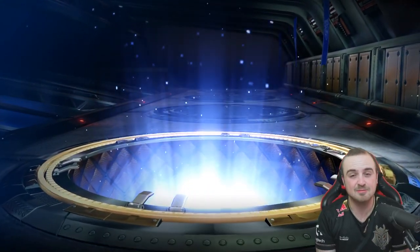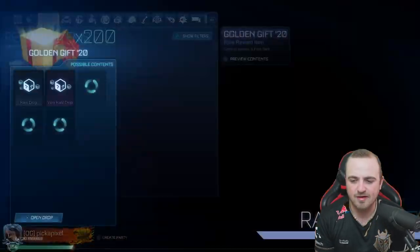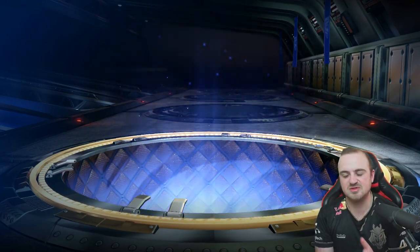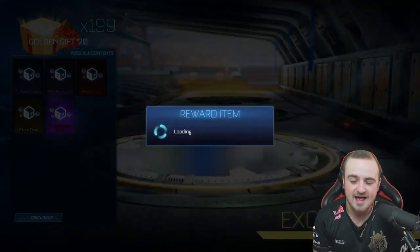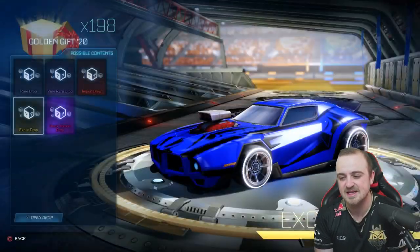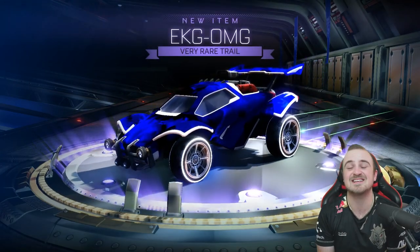We'll do the crate openings, the trade-ups, 200 golden gifts. If you don't know the breakdown of rarities when you open these, there are five different rarities that make up 100%. The rare item is 55%, so out of 200 crates you'd expect around 110 rares. The very rare is 28%, so about 56. The import is 12%, so 24 per 200 crates. The exotics are 4%, so 8 per 200 crates. The black market is 1%, so roughly 2 per 200 crates.